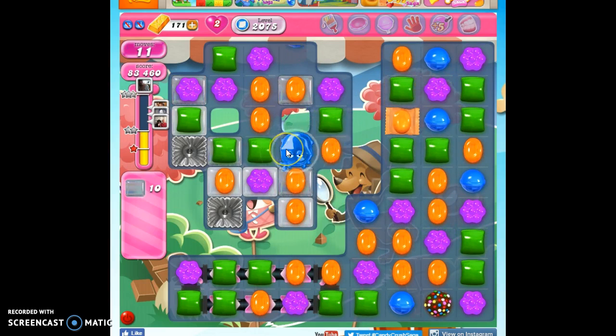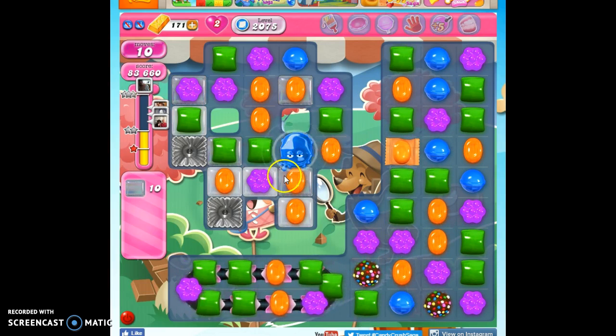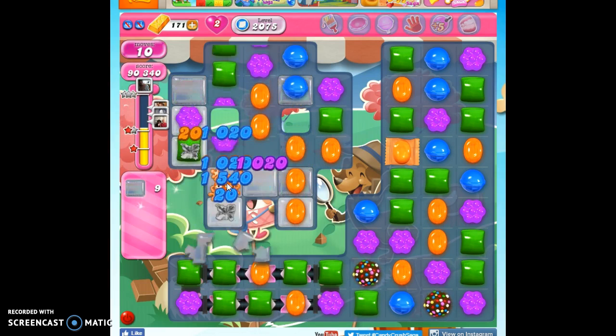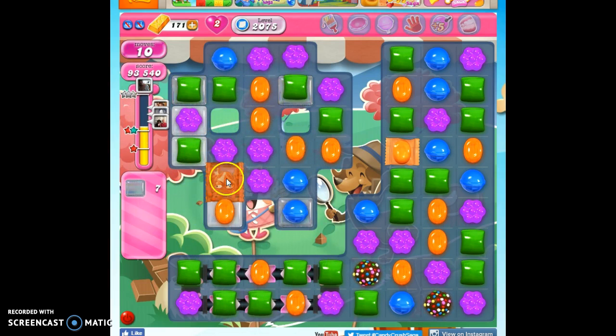There it goes. Shoot. Well, we took out a color, and it happened to be blue, and we filled the frog again. And look what we did — we made another color bomb. That's kind of what you have to do on this board, is just look for those opportunities to make those specials.